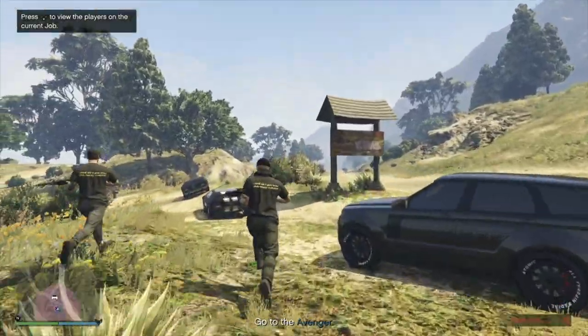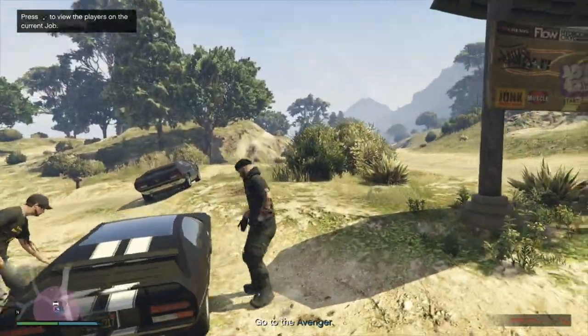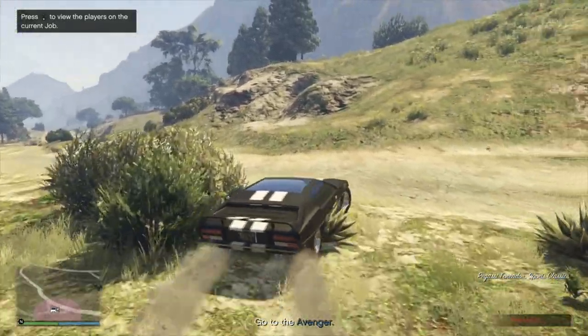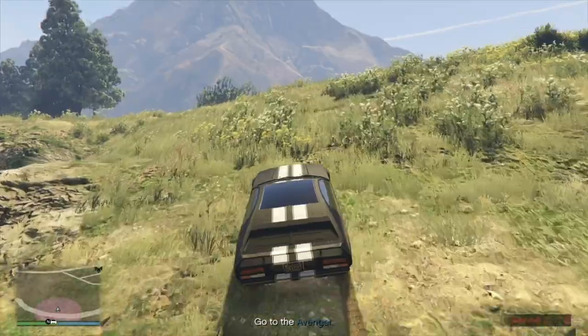Backflop into the Toreador and drive to pick up your vehicles. Set off for your vehicles. Air team, you're going to collect the Avenger tiltrotor aircraft. Water team, you're using the Stromberg.